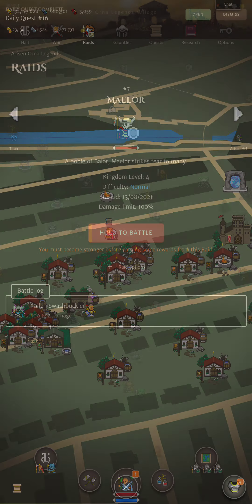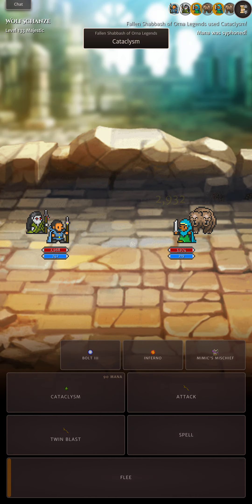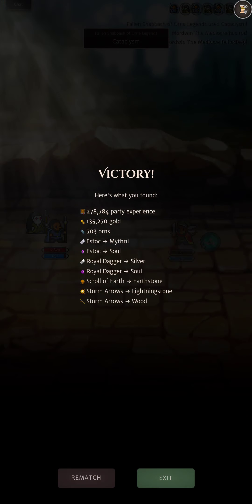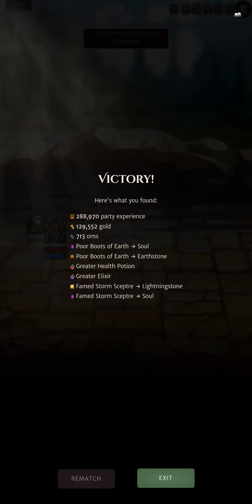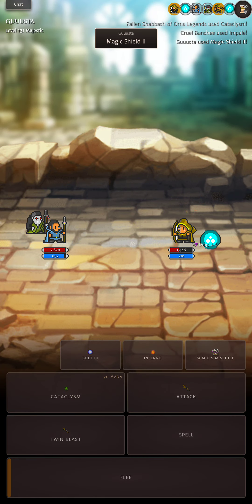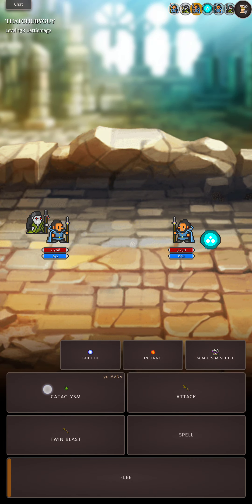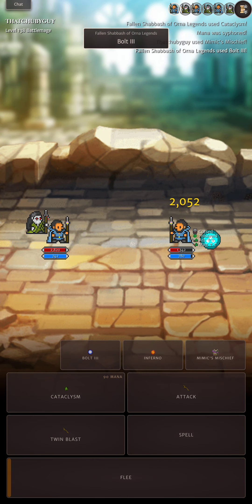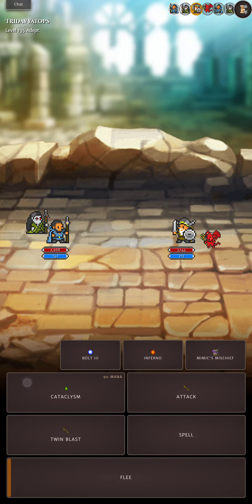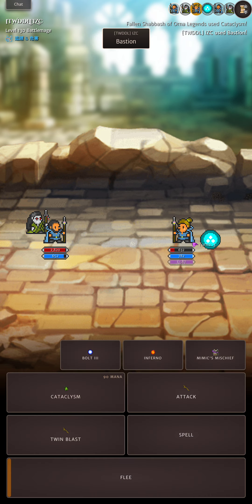And I reckon that'll do it for this. This build really shines in PvP — you can just walk in, hit Cataclysm, hit Inferno, over and over again, and stuff just goes boom. Big thanks to the Arisen Orna Legends for supporting myself and the channel and the Discord server. Stay tuned for more mid-tier and early-tier build videos — I'm going to spread the love around all the class lines. Thanks for watching, I'm Shabash and we'll see you in the next video. Ciao.